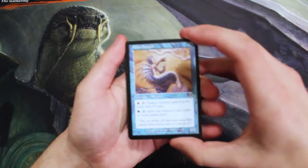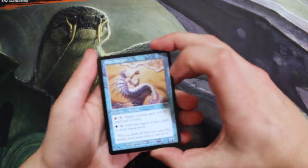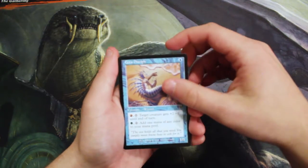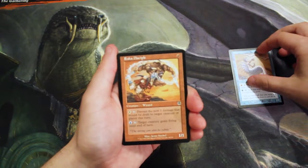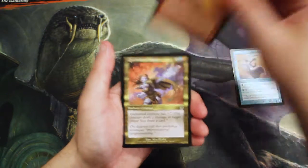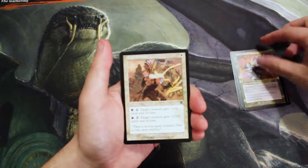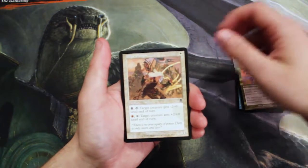I don't think there's much in the way of value in this set. I think maybe Vindicate is in here or something like that — we'll see what we get. Starting off with a Setah Disciple, a Raka Disciple, a Quicksilver Dagger, a Dega Disciple — all of the Disciples.